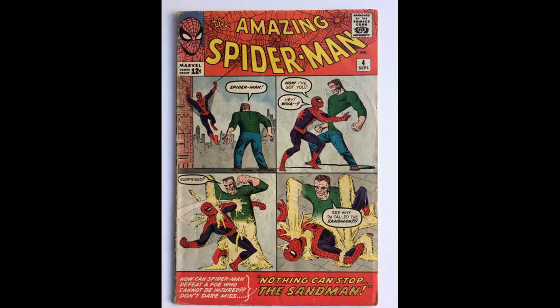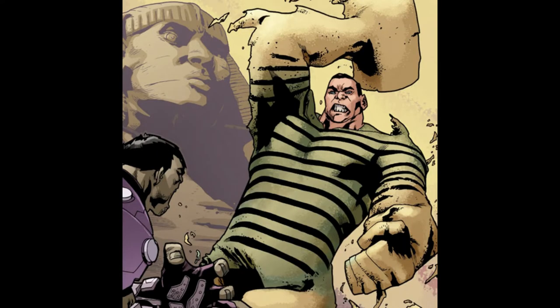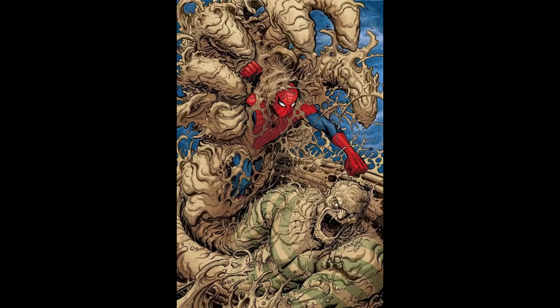His body interacted with the sand under his feet, mutating him into the Sandman. With this mutation he can now transform his body into any shape — compact, hard, and loose into sand particles — and create shapes like hammers or maces with his hands. He is basically impervious to all attacks, too. He becomes pretty strong, as strong or stronger than the Thing from Fantastic Four, and can change his size.